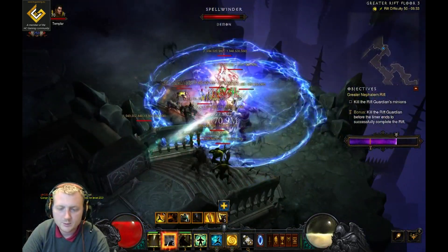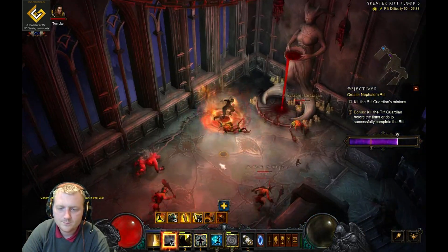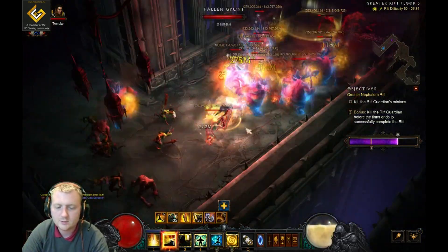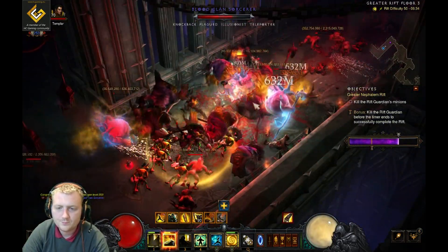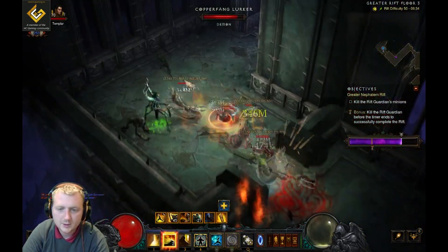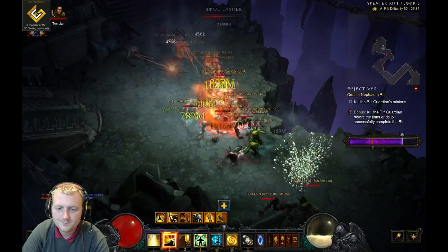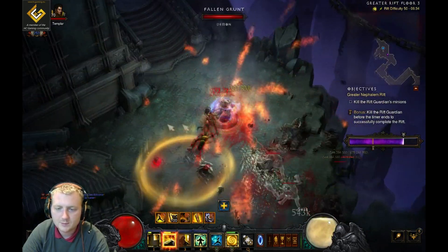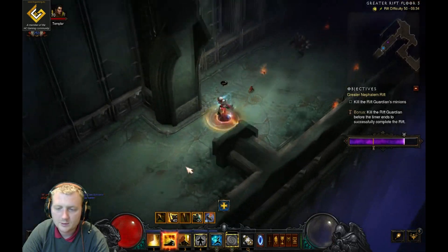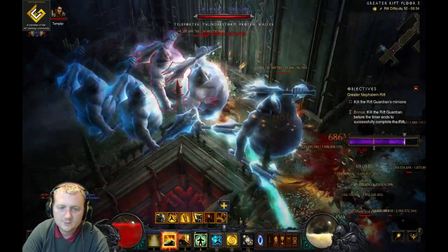I've got Bane of the Stricken so ramping the damage should be quite easy. Let me ramp that back up — I'm on like a million percent mission for the Flying Dragon, it's unreal. I've got kind of 377 spirit which is not terrible but not great. Let's get that Shenlong's up.